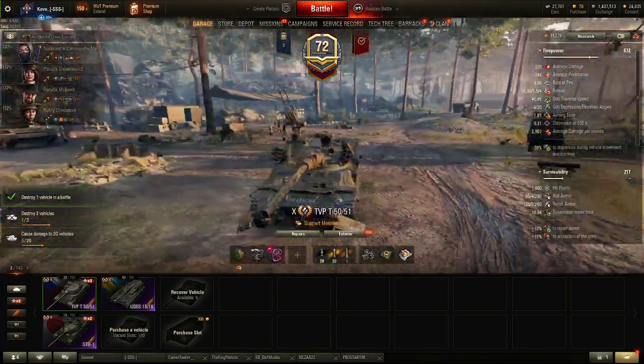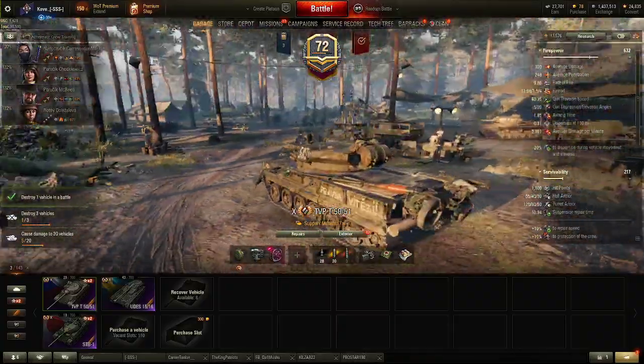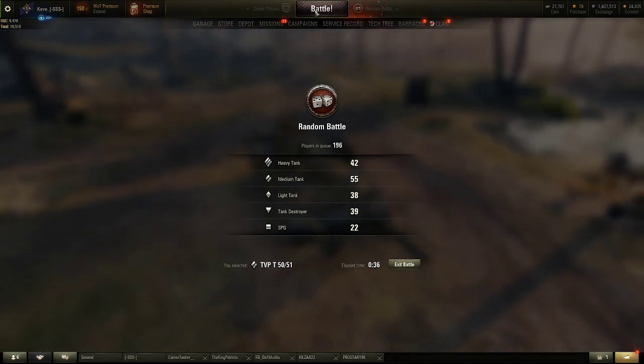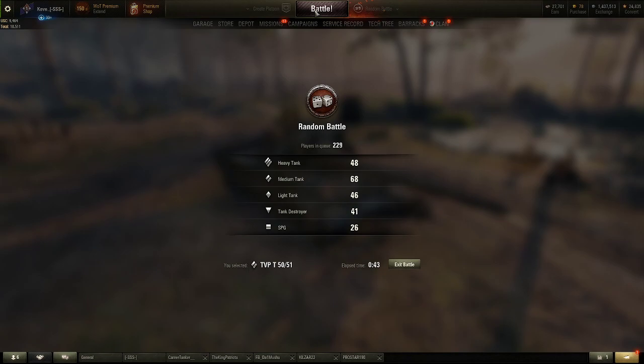We're going to end things with the STB, so right now we're going straight into a battle in the TVP T50/51. What's good about this tank: shell velocity, APCR standard, speed, auto-loader, 1.5 second intra-clip reload. All of these combined together just make a brilliant tier 10 medium. The burstiest tank in the game, even with the VZ55 in the game. This thing just deals damage out quick.